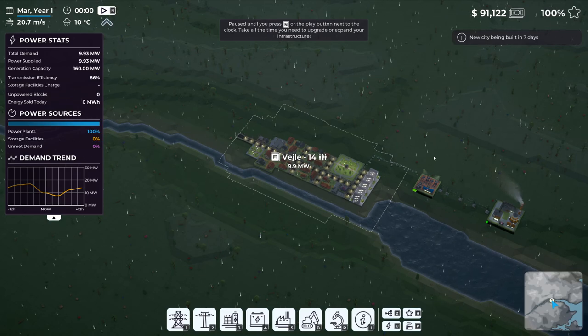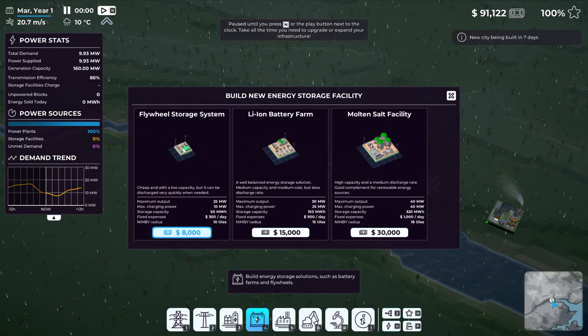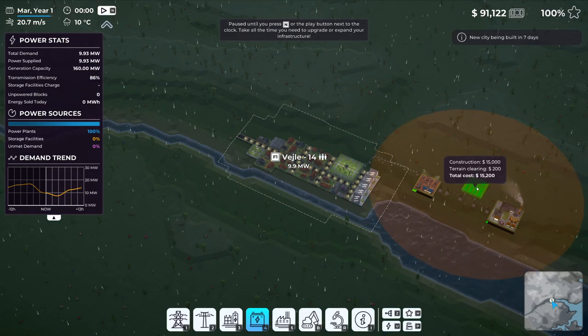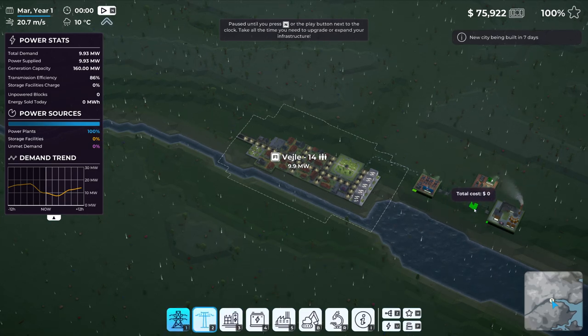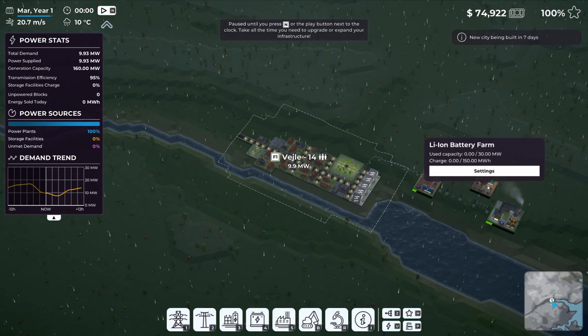We're paused until the next day. I want to get an energy storage facility built because it will hold energy just in case there's a power outage or our plant needs maintenance. We're going to go with a lithium-ion battery farm, which cannot be placed in the city limits. We'll place it here and grab high voltage power lines to connect it. Now we are storing energy in the lithium battery farm.